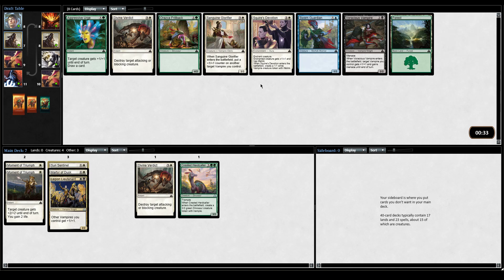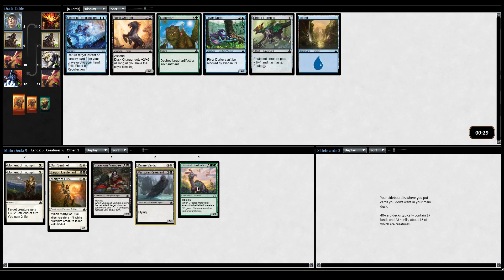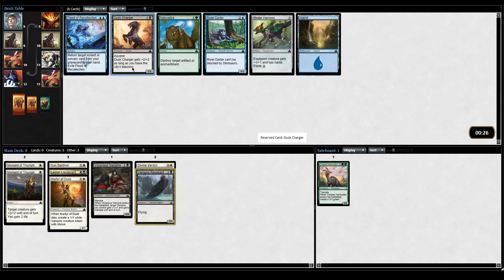Seeing this means Vampires is open because these are all quite good cards. Squire's Devotion is very good. I think when Glorifier puts a counter on a Vampire, and Voracious Vampire is just good. Double Moment of Triumph - with Double Moment of Triumph I want to be kind of low to the ground. I'm going to take the Voracious Vampire. I think Menace plus Moment of Triumph can lead to a lot of blowouts. I'll take Vampire Revenant because it's a vampire. Dusk Charger could be good, but I just don't like Strider Harness.